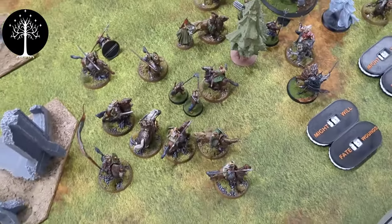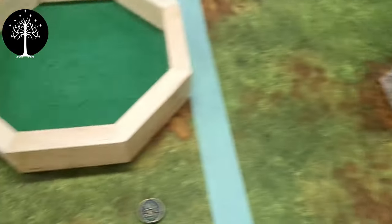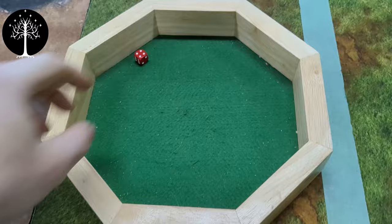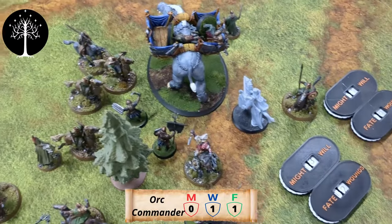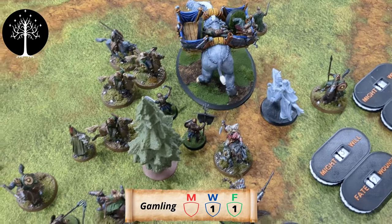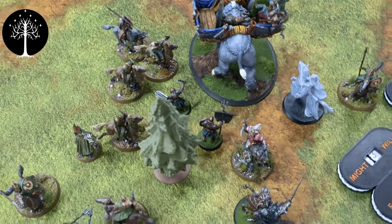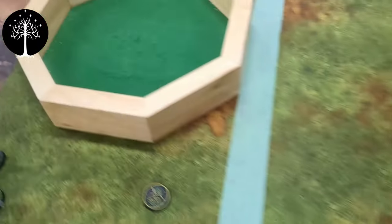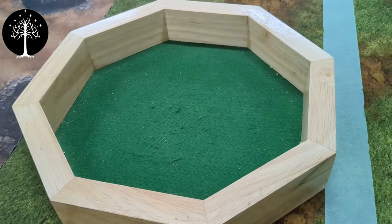Mordor is actually broken at this point. We roll for priority — it's Rohan again. We do some moves: Gamling's last Might for a move, and a move with Gamling. Roll off gives a three to Rohan. Over to Mordor for some moves.